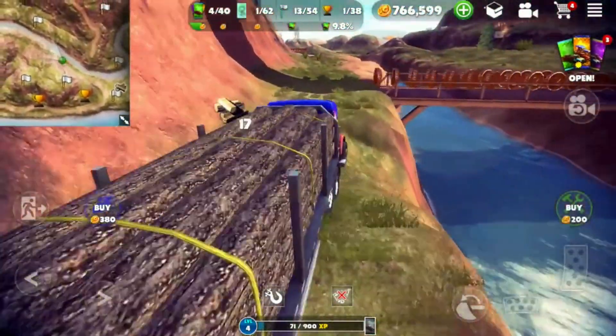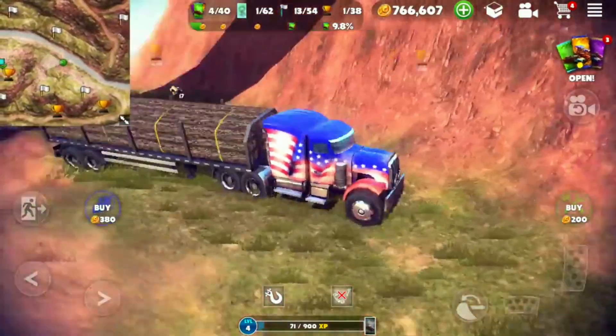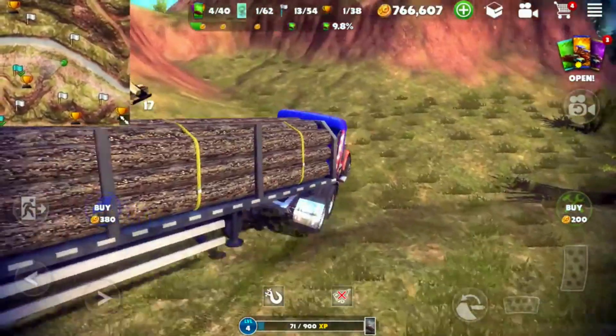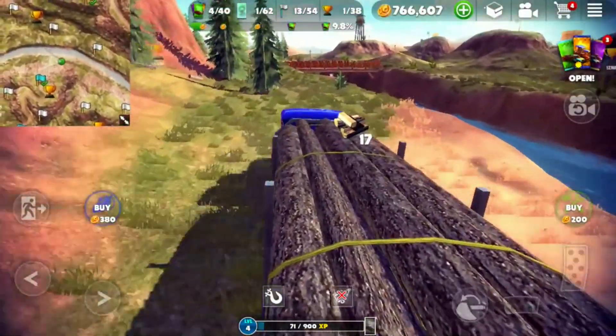Now, let's talk about the graphics. Off the Road boasts stunning visuals that bring the off-road landscapes to life. From the detailed vehicle models to the realistic mud splatter, the game's graphics are truly impressive, especially considering it's a mobile game. The dynamic weather and day-night cycles add an extra layer of realism, making each off-road expedition unique and visually engaging.